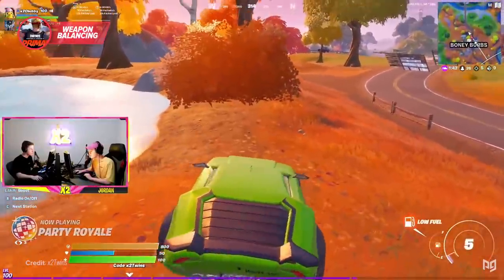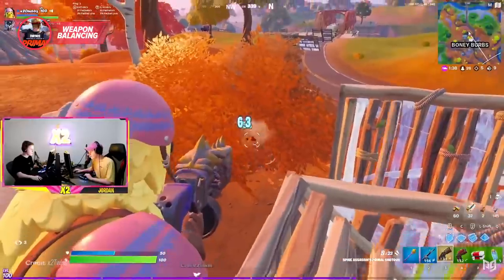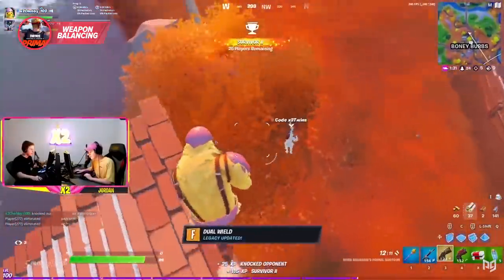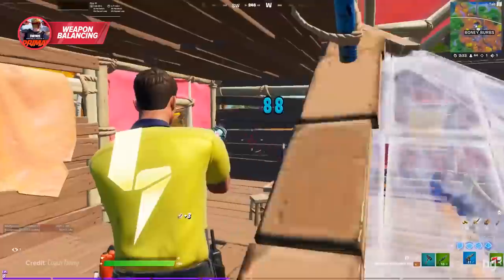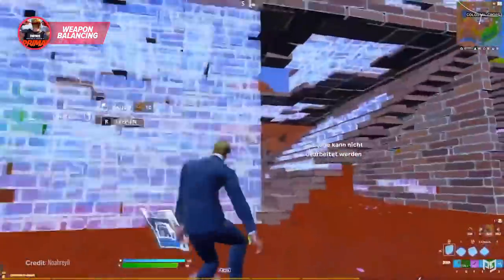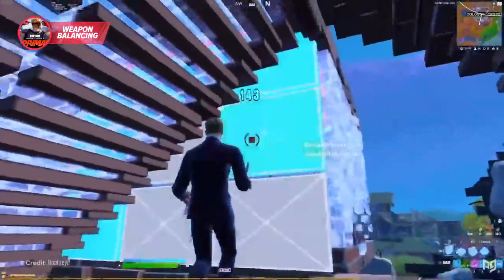As it stands, 99% of the time, if an opponent manages to score a mechanical or primal weapon before you do, then they're going to have a massive advantage over you that might just determine the fight there and then, no matter how good you are. The gray makeshift shotgun pull-out time is just terrible. What if you get caught in a box fight where that is your only option?